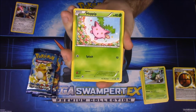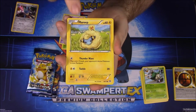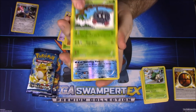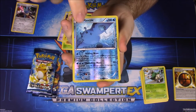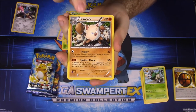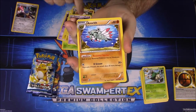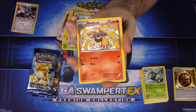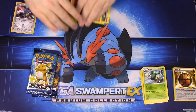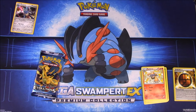Now we'll move on to Steam Siege. First up we have Hoppip, Litwick, Marill, Croagunk, Tangela, a Mantine reverse holo, a Primeape as a rare, a Nidorino, Aerodactyl, and Monferno. Again, nothing new or awesome in that pack.